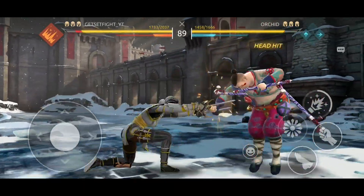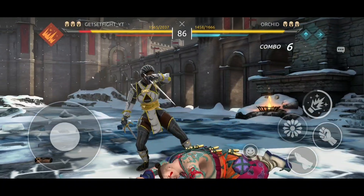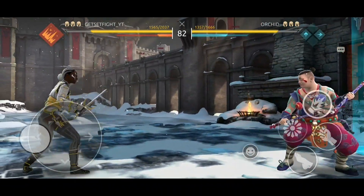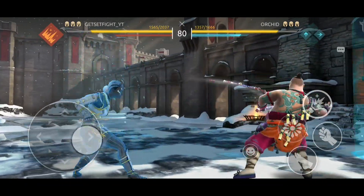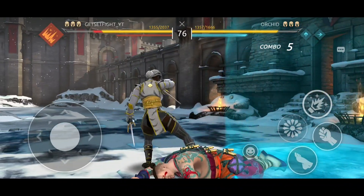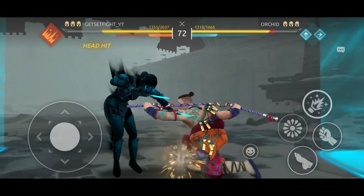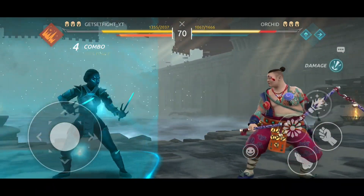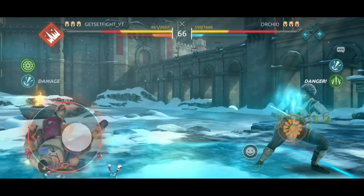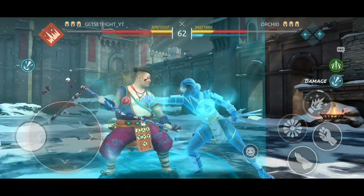They were supposed to fix bugs but it seems like they're adding more bugs to the game. You can see there's a Zone of Shadow Composer on the arena — if you go into that zone you're just going to lose health. I'm in the midnight zone right now and I'm just losing health.